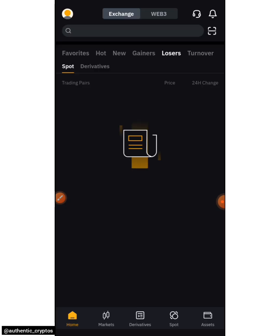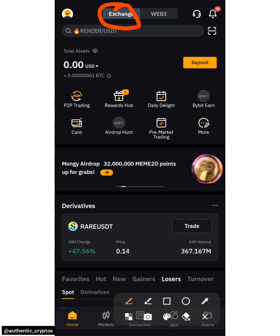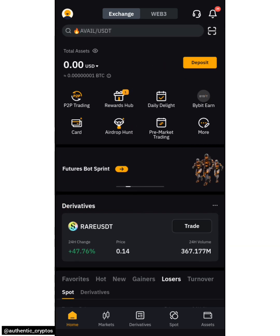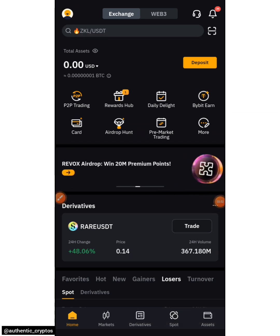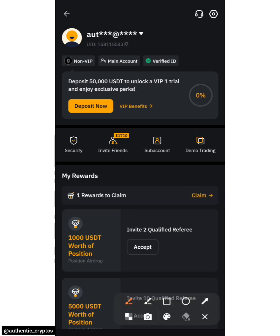I'll open my Bybit and wait for it to come up. Make sure that it is under Exchange, and make sure your account is also verified. To get your Bybit user ID, click on your profile in the upper area. Wait for it to open. Before you proceed, make sure your account is verified. Click on the place that shows 'UID' — that's your user ID — tap on it and copy it. My user ID ends with 43.